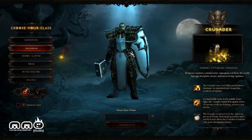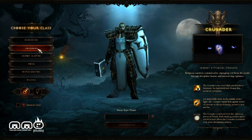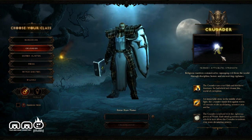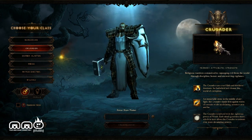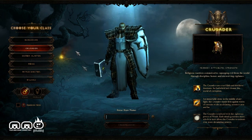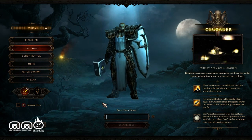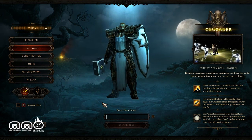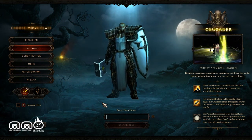First thing right off the bat, there's a new playable class called the Crusader. Kind of reminds me of a paladin — really cool, has lots of different hammer skills and holy skills. They're really more of a tank-oriented class; they don't deal much damage right off the bat, but the tankier you build them, the stronger they will hit. It's a little weird but it works later on in the game.